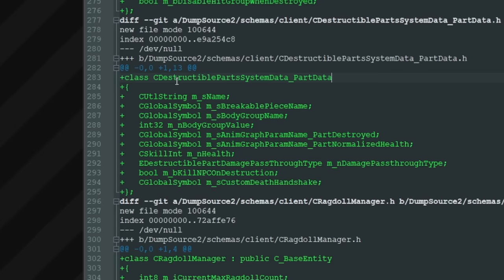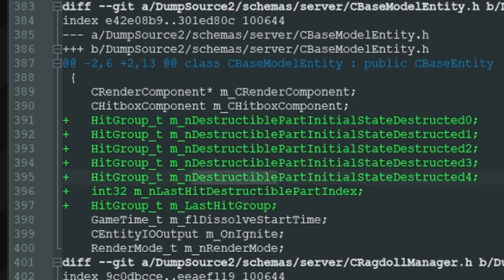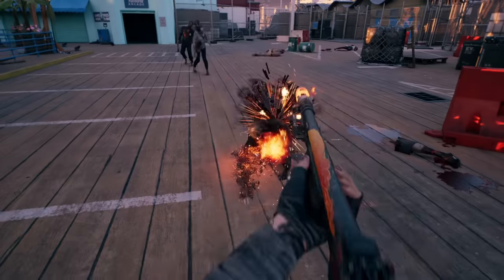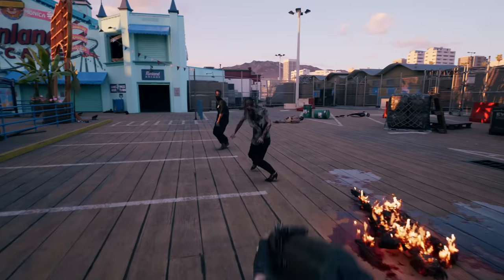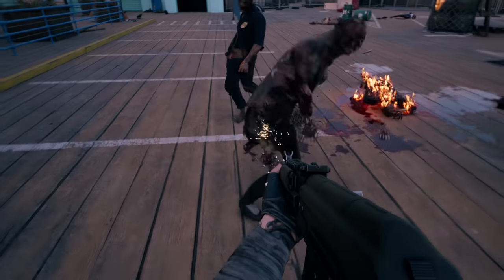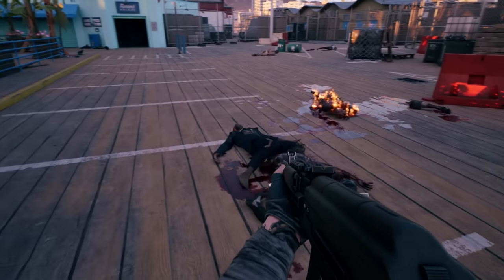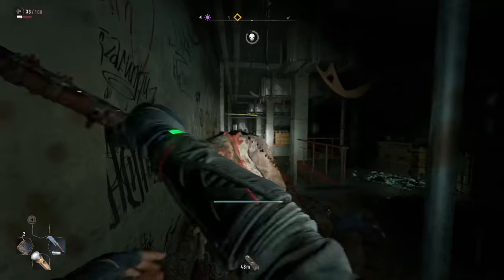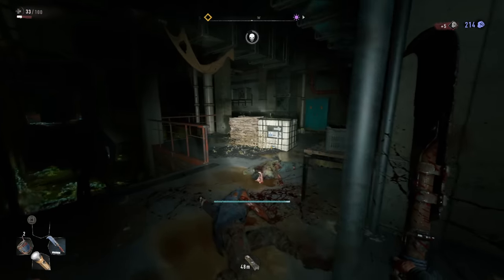A huge system related to NPC limb destruction appeared in CS2. Looking at the strings, each limb will have a certain amount of health and when some are shot off, the character will completely die. I doubt this system is connected to Counter-Strike and it rather sounds like something from Left 4 Dead — we will talk more about this in the next HLX video.